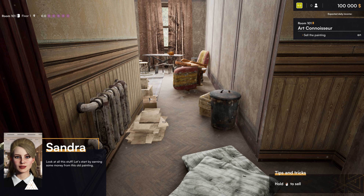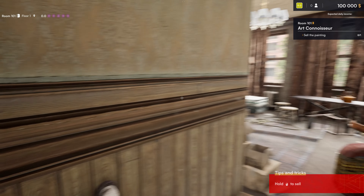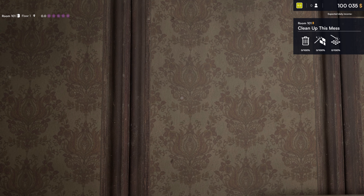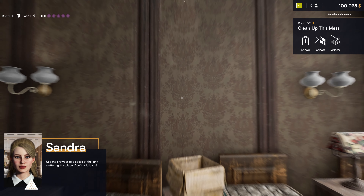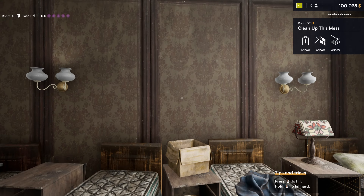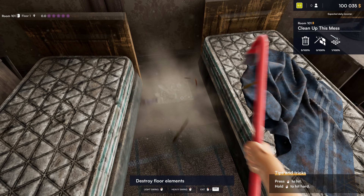Look at all this stuff — let's start by earning some money on this old painting. What painting? Talking about this one on the wall here. Pick up or hold to sell. Use the crowbar to dispose of the junk cluttering this place. I see — so the upper right-hand corner is our cache. Hold the right mouse and select the remove tool, hit for a stronger smash — yeah, now it's coming back to me. Time to remove some stuff.